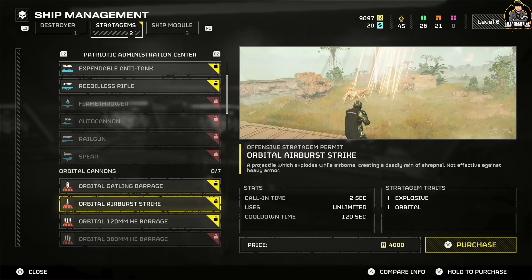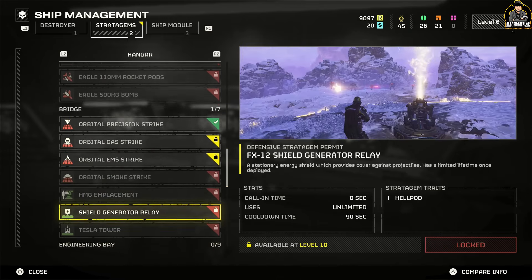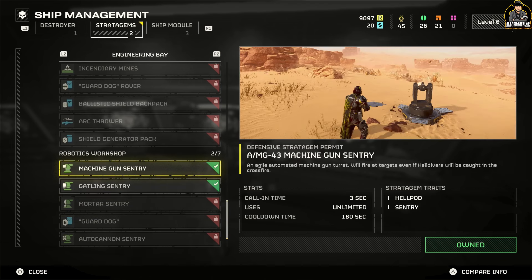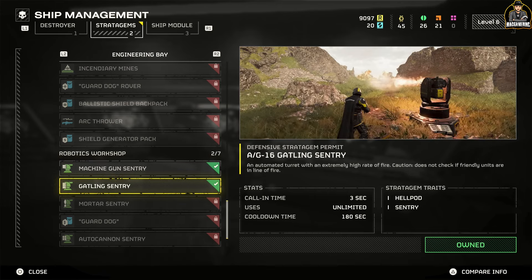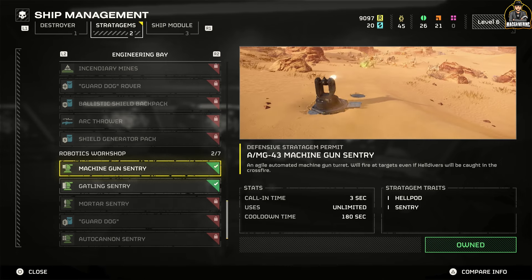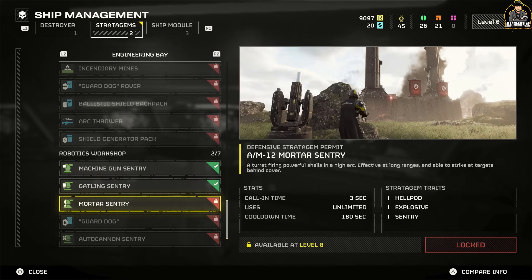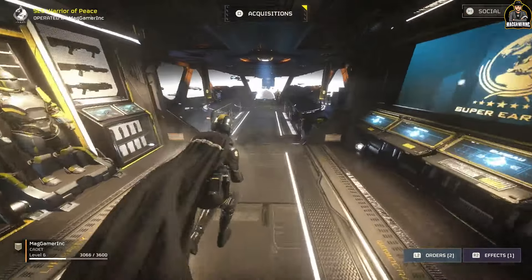For solo players, I bought both sentries right away. This lets you take control of an area and focus on threats coming from behind or to the side. One important note: these sentries will kill you if you walk into their fire — the whole game has friendly fire, so watch your back at all times.